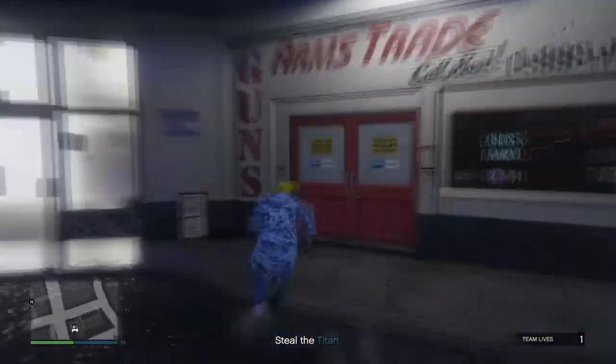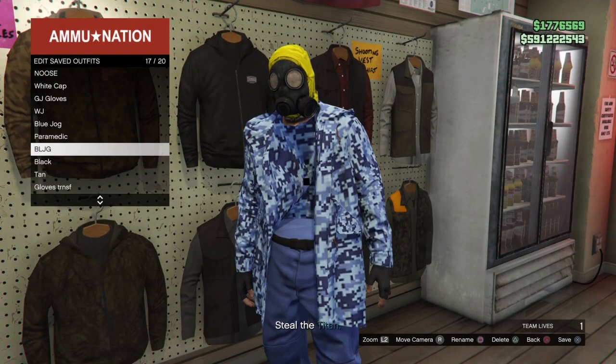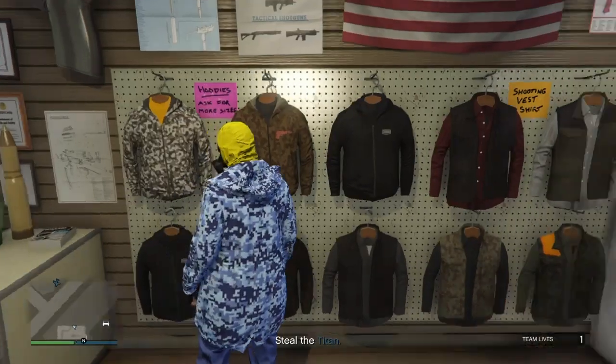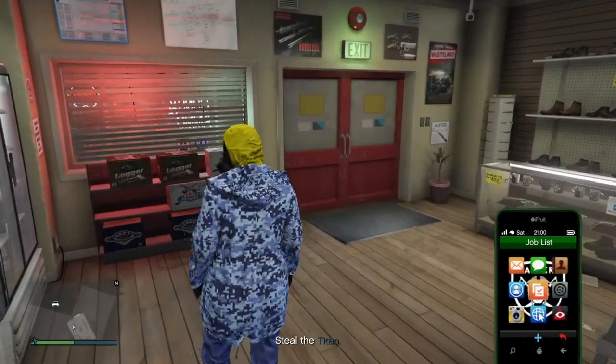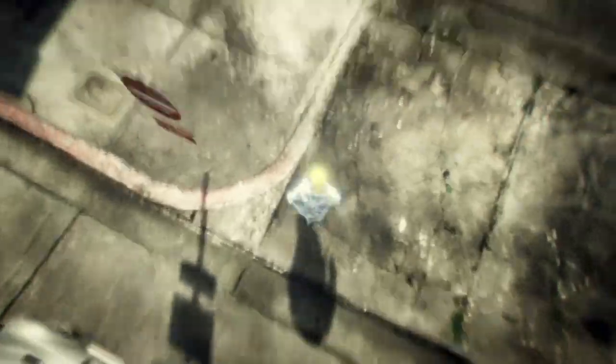Once you've made it to Ammu-Nation — it shouldn't take too long because it's just up the road — go inside and go over to the tops section. Go ahead and save the outfit. Once you've done that, back out from the tops section and exit with your phone. When you load back into GTA Online you should see that you have the invisible torso outfit saved.